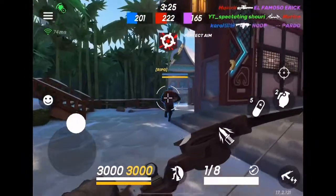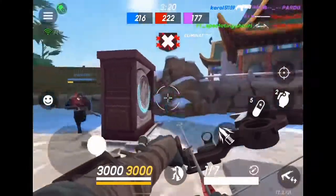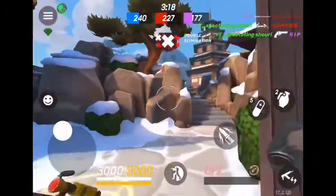A max damage shot is a good way to start off the kill chain, and I like to go for quicksilver shots when I see my teammates fighting someone, because that way you can help them faster.